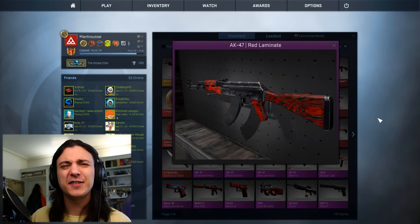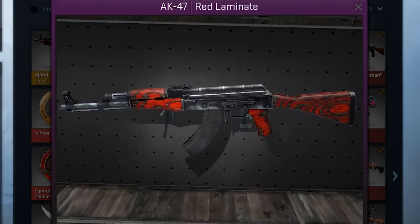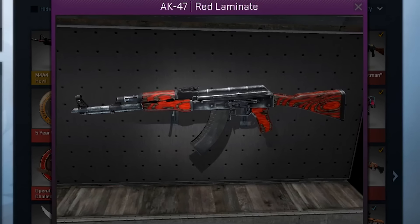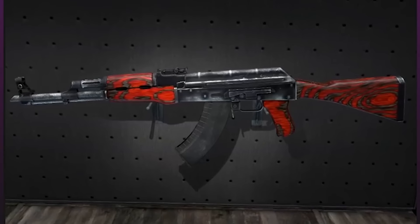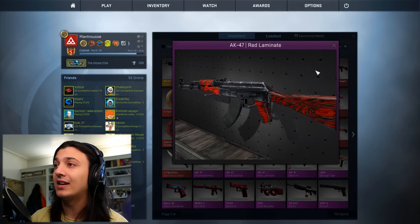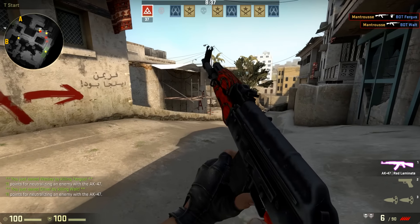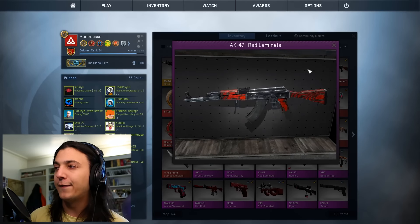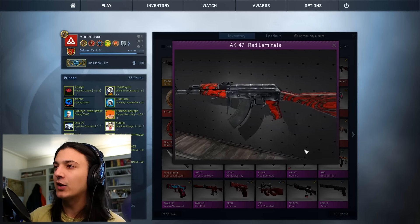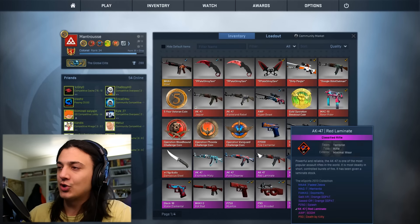Up next we have a sort of semi-rare skin — one that's not very popular. The skin in question is the AK-47 Red Laminate. It's part of that set with the blue laminate and the black laminate. Both the black and the red you don't see very regularly in games. It's red, it's pretty cool, it's minimal wear, and I had to get it. It follows my overall collection theme of a majority red inventory, and in general it's just a pretty cool skin — quite simple, but eye-catching.